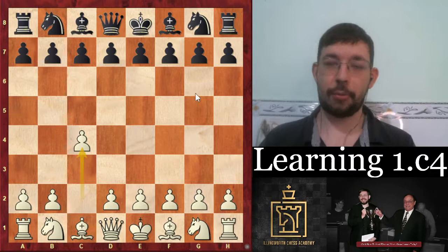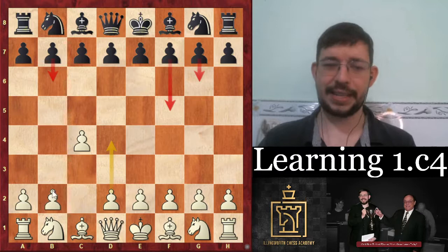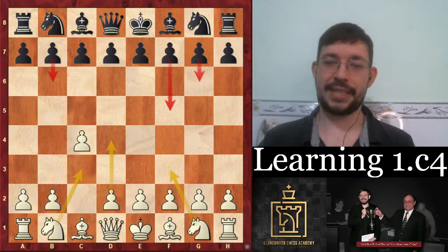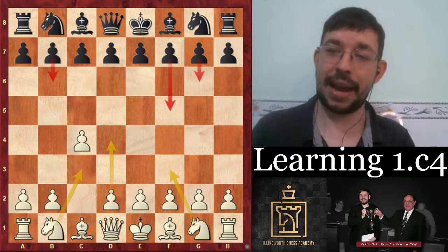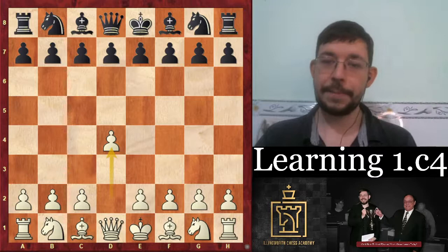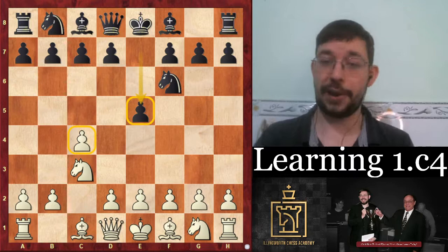For most other lines, I find that transposing back to a normal d4 system works well - like if they go f5, or g6, b6, these sidelines where putting the pawn on d4 tends to work pretty well. You might go knight c3 or knight f3 first to reduce black's options, then play d4 to get back to something familiar. To play 1.c4 very well, you do need to know a bit about d4. I think it makes sense to get some experience in d4 first and then play c4 from there. I have a suggested video on how to play d4 which you can check out. Let's now see how the game went.